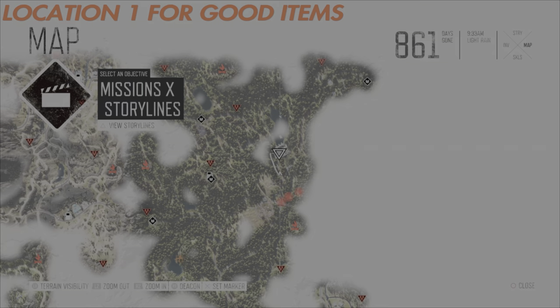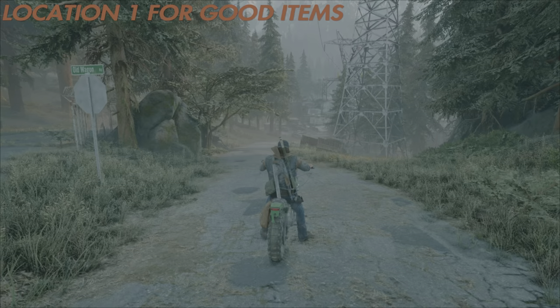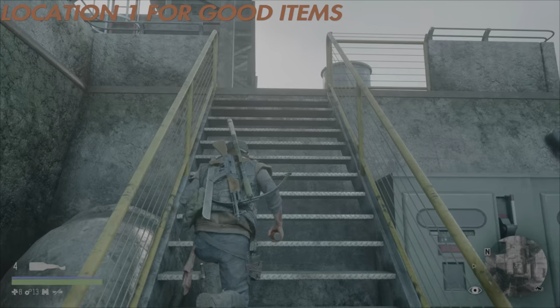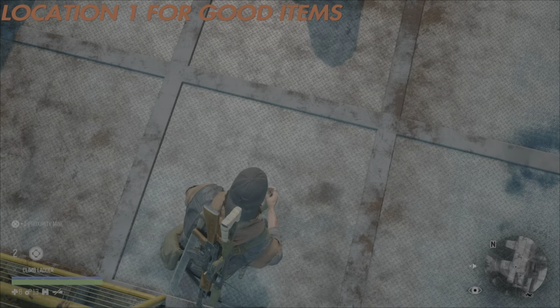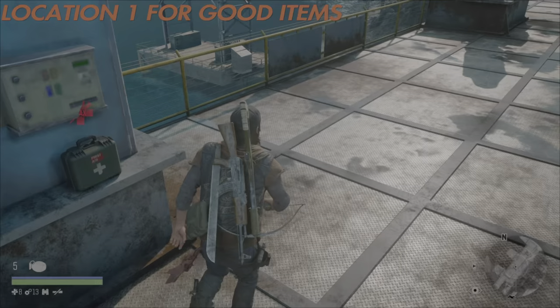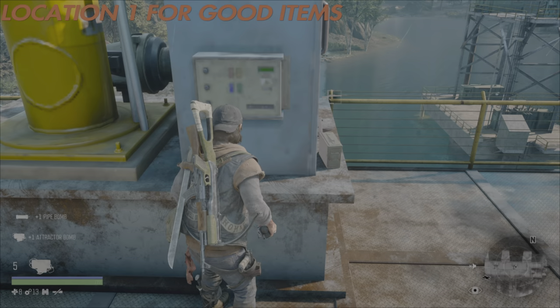Here is the first location for getting your hands on some really good items very early game. The first location is basically the power station in the Cascade region, located here on the map. You need to climb up all these stair areas until you eventually get to this point, and then it's up this rather large set of ladders. Once you get to the top, this is where all the items are. You get a Proximity Mine, fantastic to have early game, as well as one Flashbang and one Frag Grenade. There's also a medkit, a melee weapon — a Sledgehammer — and then a Pipe Bomb and an Attractor Bomb. All in all, just for that one location, a fantastic haul to get.